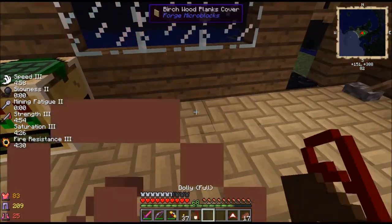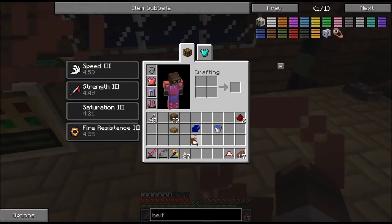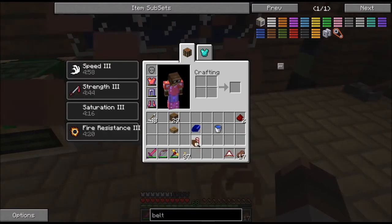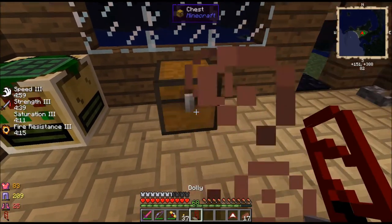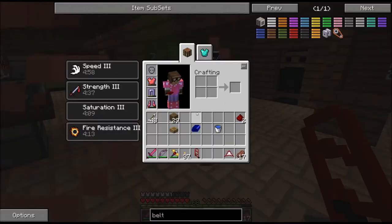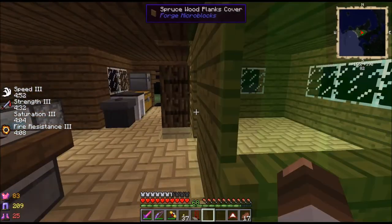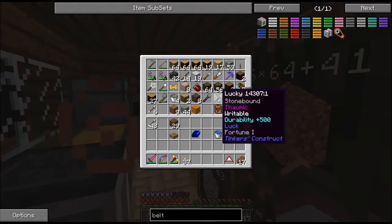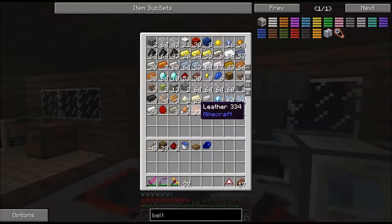Mining fatigue - I can't fight with it on. I wonder if you can put it in a bag. I don't want to take that with me, I can put it in tools. It's a nice tool. Oh, I made a Fortune pickaxe - I only got Fortune 1 on it.